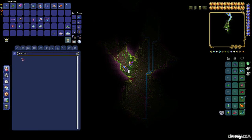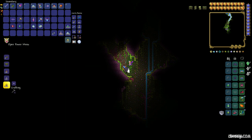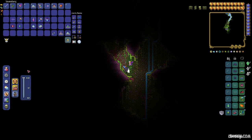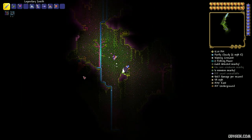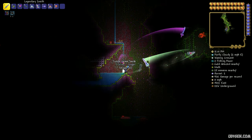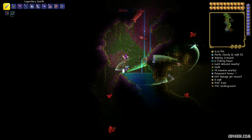I also highly recommend using a Hunter Potion. When you use this potion and go into the cave system, all creatures around you will glow red, so you can easily see them.